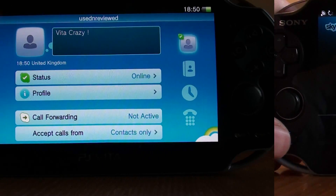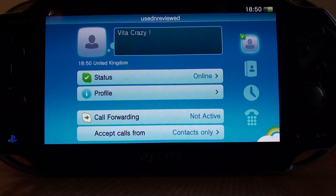That concludes the video. The Skype app is a great facility — you're going to be able to call your friends for free. It has a couple of niggles: you can't add contacts from the device, and I've also heard the app has some issues if you've got a very large contact list. Hopefully Sony will iron these out with the Skype developers and we'll see an update soon. Please rate, leave a comment and subscribe — this has been Used and Reviewed, we'll see you in the next video.